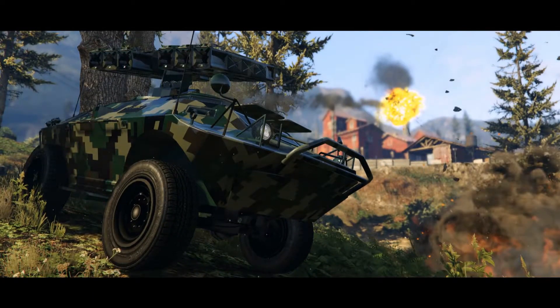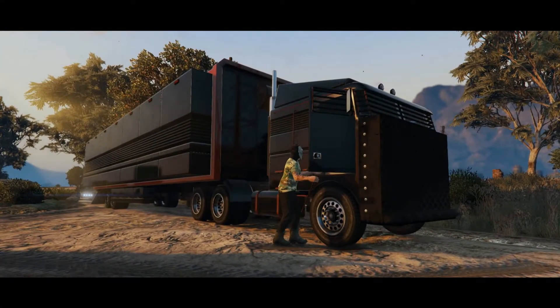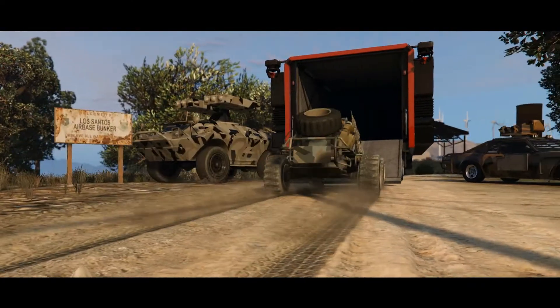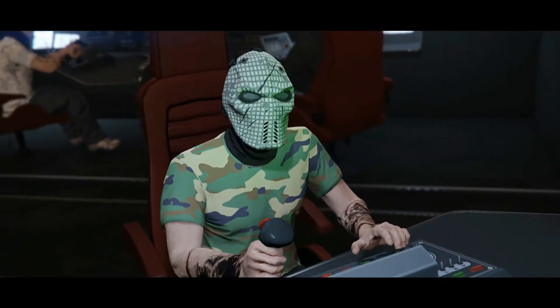I'm fairly certain that we even saw one new vehicle in the trailer that hasn't been featured in any of the screenshots that Rockstar has released before today — it's that armored Humvee looking truck. I didn't notice any weapons on it, but then again I could've overlooked them, and we do see it towing the anti-air trailer in a few screenshots.